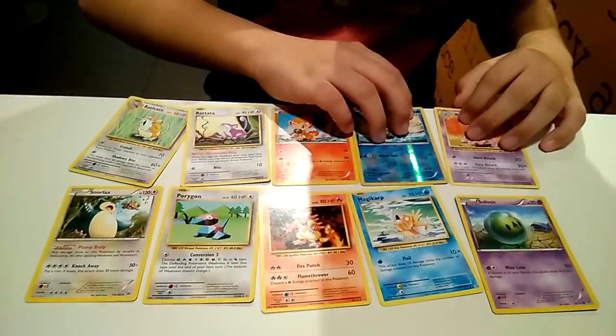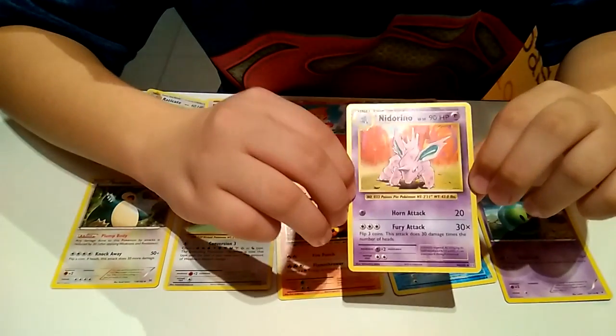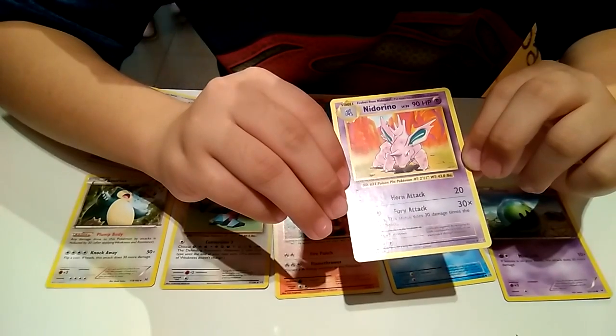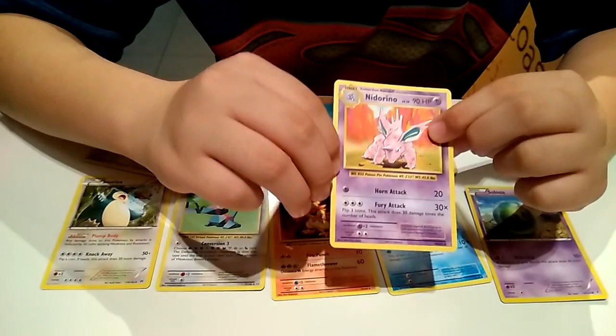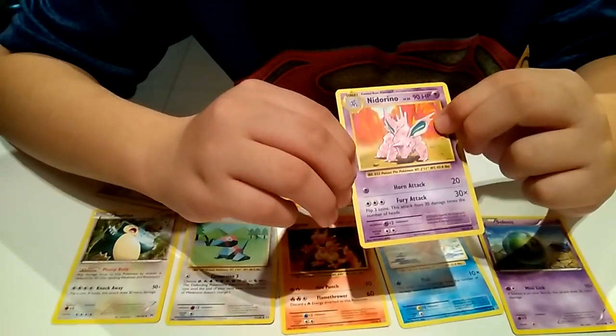Let me tell you about Nido Vino. It evolves from Nido Rind. This is the big form of it, and it's a psychic type.